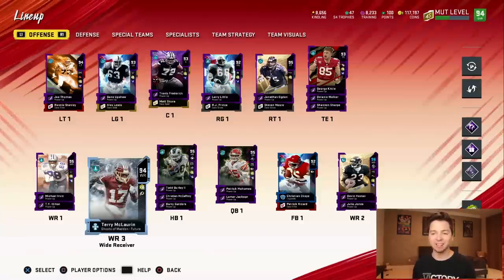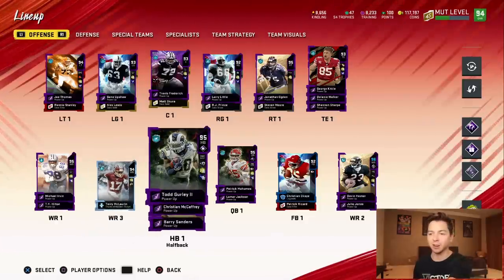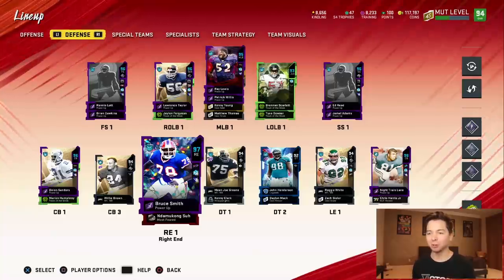Am I the only one that really likes the zero chill card art? You got Scary Terry, who looks like he's going through a snow storm. The Todd Gurley card looks sick, just because you can see the field in his visor. And then you got Bruce Smith, who is just wrapped in lights.